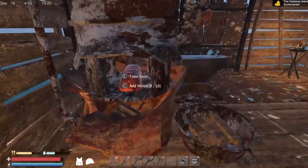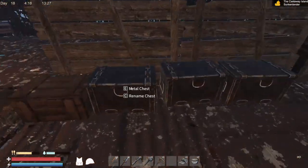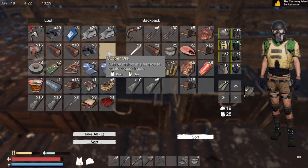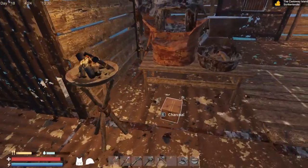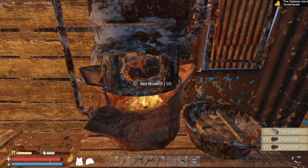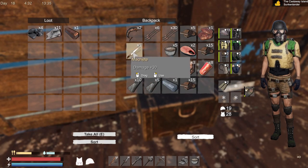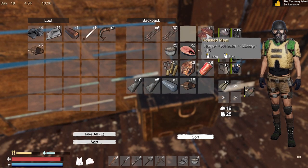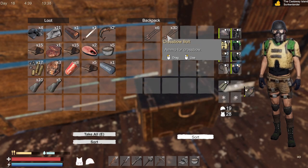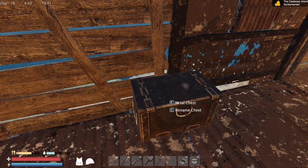We'll be making a run to the trading posts pretty soon here. I'm hoping that they will actually get new stuff - not the same stuff every time. I need to get some more metal too, so I'm gonna have to hit some enemy bases. Let's just throw all this stuff in here. I like the sort button.